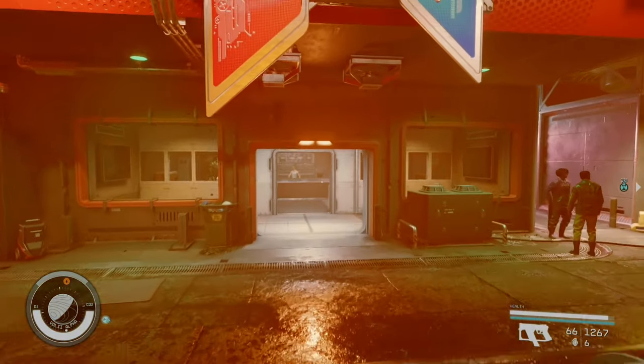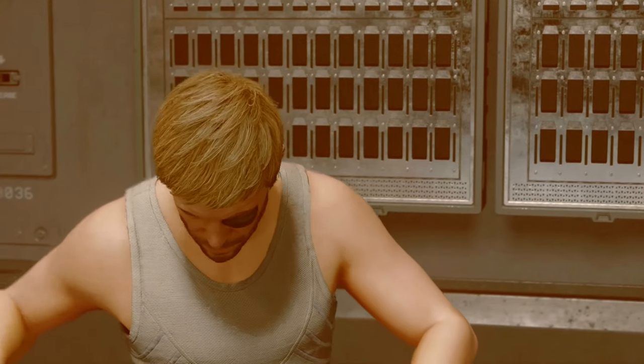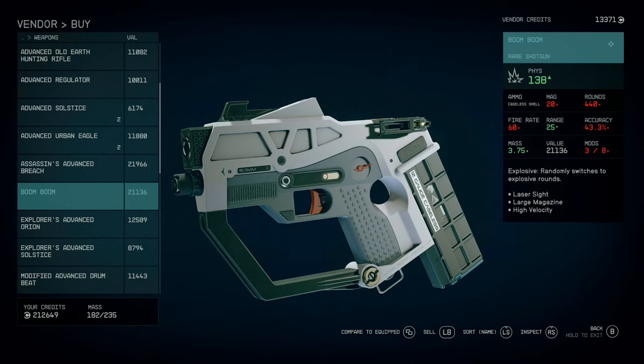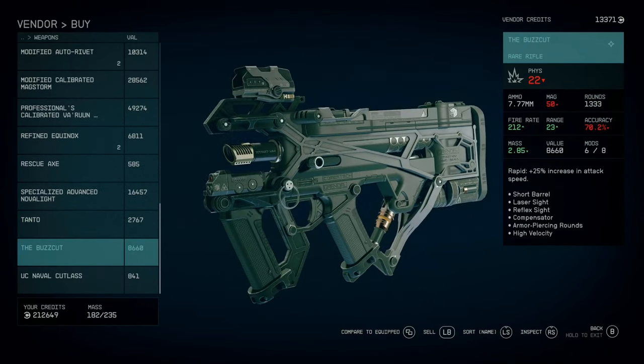Back outside on the main strip in Neon, if you head towards Neon Tactical you'll find a grumpy pirate who has zero customer service skills, but he does sell the Boom Boom high velocity mini shotgun as well as the Buzz Cut which is an SMG built rifle with armor piercing rounds.